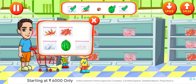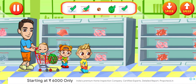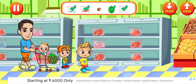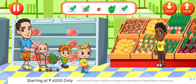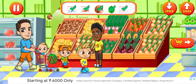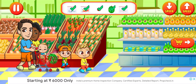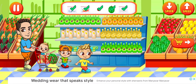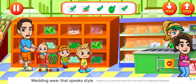Crab meat. Put back the things we don't need. Do we need this? Mushrooms. Where is the list?